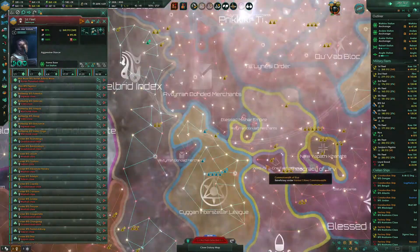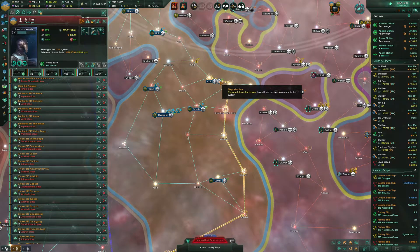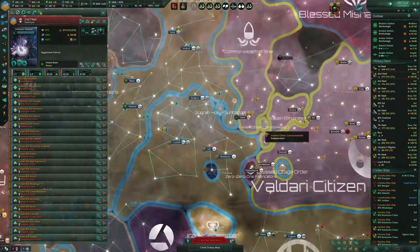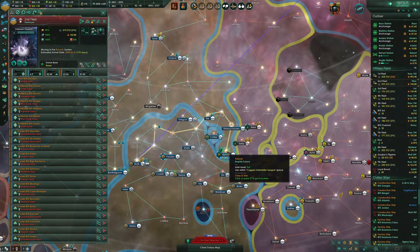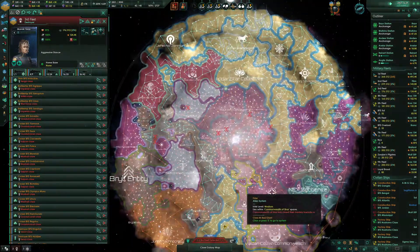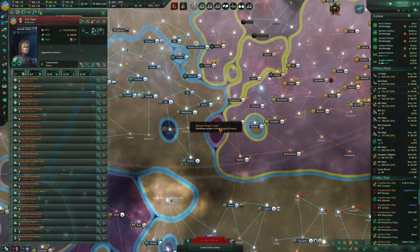Here's what we're going to do. We're going to send the first fleet to the Call system. We're going to send the second fleet in this direction. Third fleet — I'm just going to start parking fleets. The 001 Fabricators are here; send them to that system.